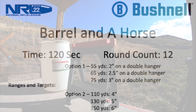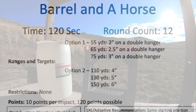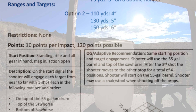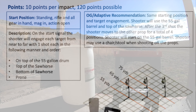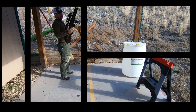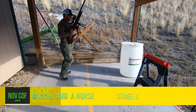Next up, Barrel and a Horse. We have a two-inch at 55, a two-and-a-half inch at 65, and a three-inch at 75 yards. We're going to start standing, rifle and all gear in hand, mag in action open on the start signal. The shooter will engage each target from near to far with one shot each in the following order: top of the 55-gallon drum, top of the sawhorse, bottom of the sawhorse, and finally prone.